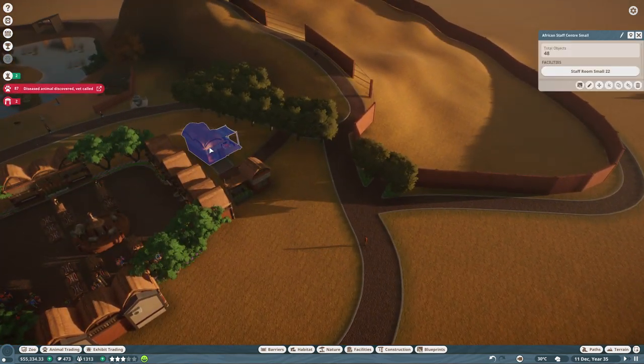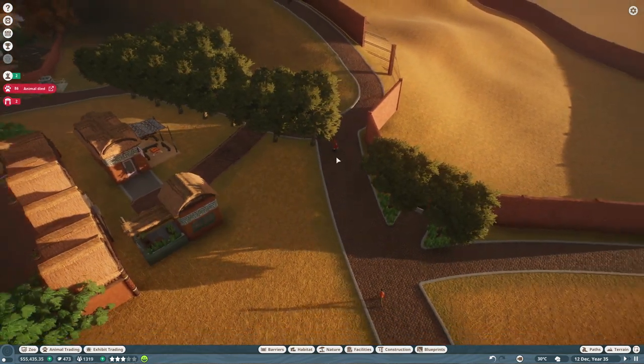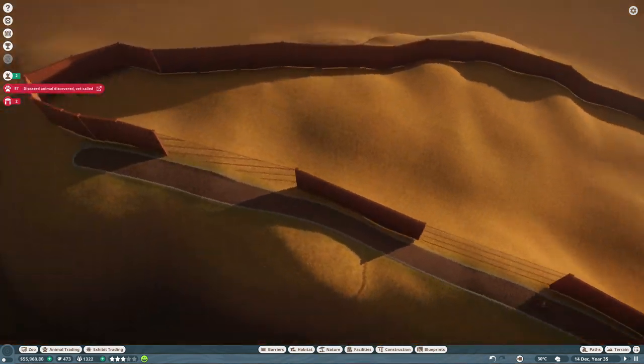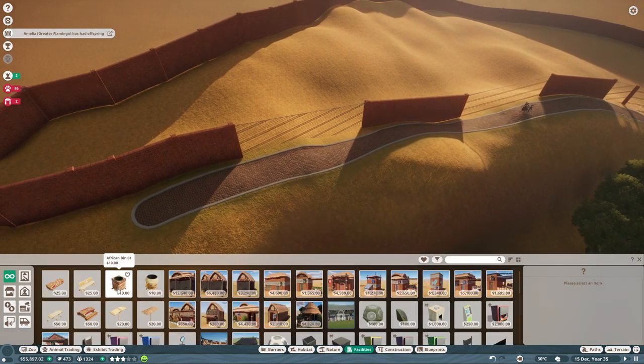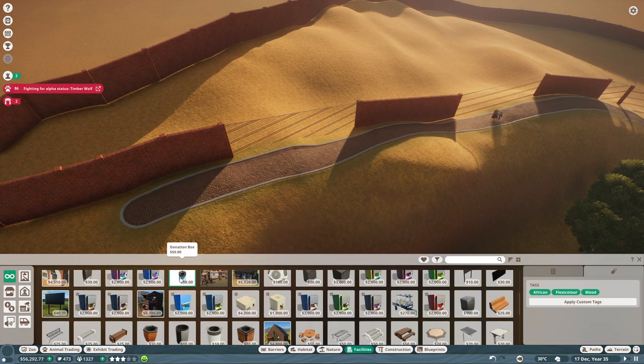They're being moved over here now. As you can see, we also have the staff center here and the keeper hut there. So my keepers will also be able to go around here if they want to, and also feed the animals. What we have to do here is get some more donation boxes up, and especially some benches.